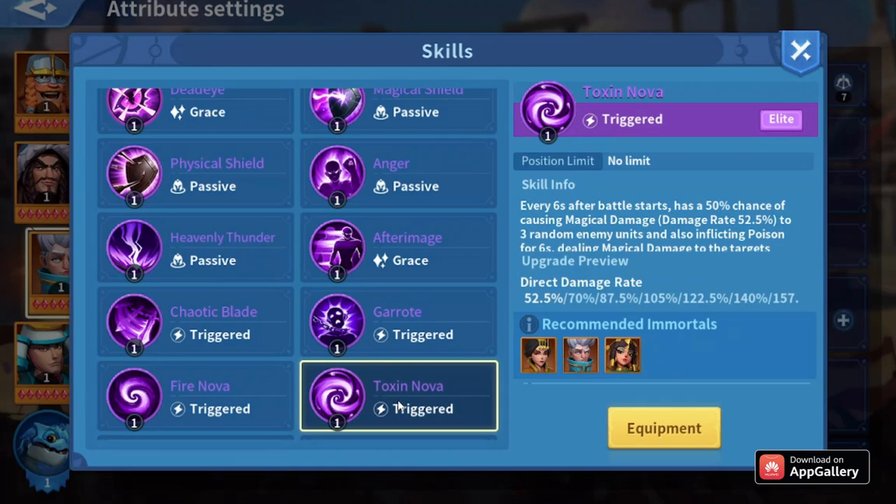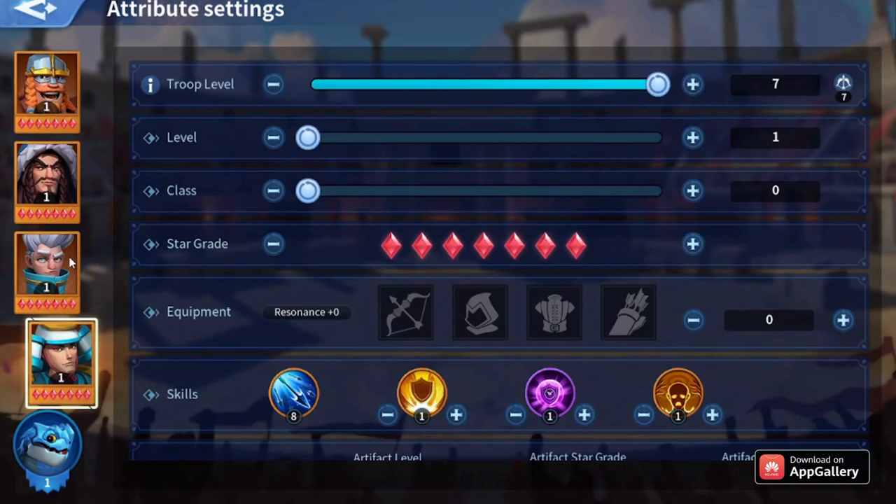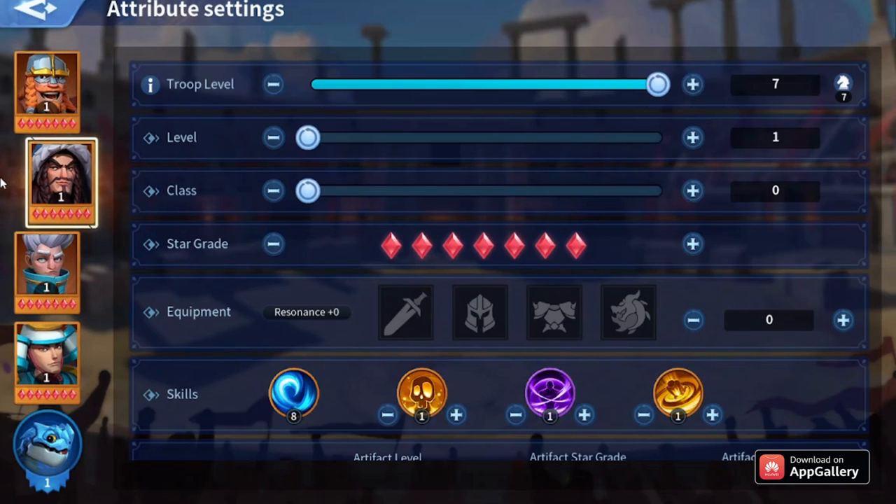It doesn't really matter which Nova — both skills have the same damage output. These are all the skills for a basic water march. Some people cannot afford the gems they spend on Atela.